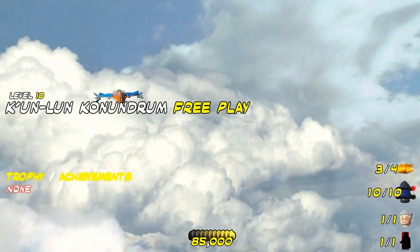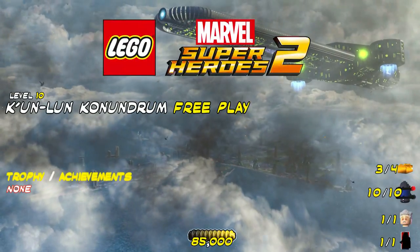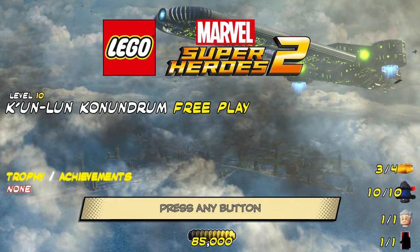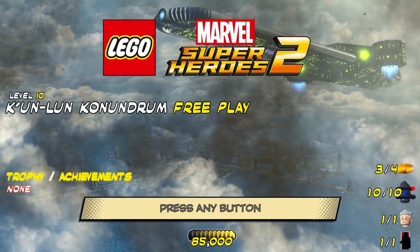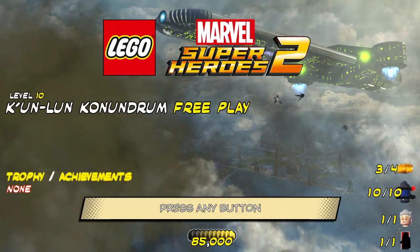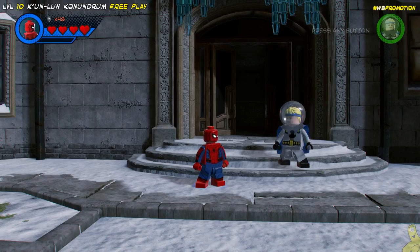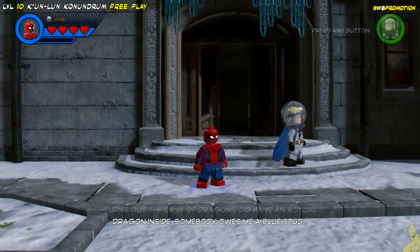Hey, what's up everybody? It's Brian with Happy Thumbs Gaming, and we got Level 10 Kunlun Conundrum Free Play for LEGO Marvel Super Heroes 2. We're going to get that stud requirement as well as all of those collectibles, including that opportunity to free Stan Lee. So without further ado, let's go ahead and start off right where we always start off, at the Avengers Mansion.